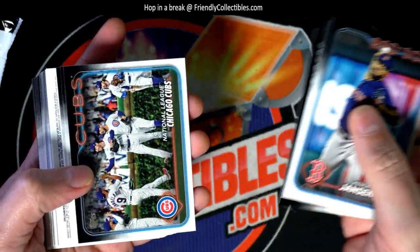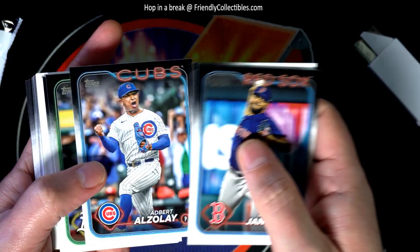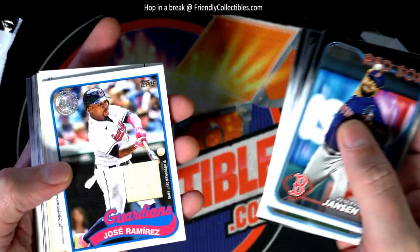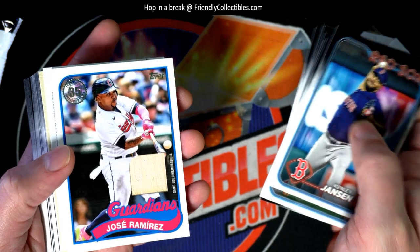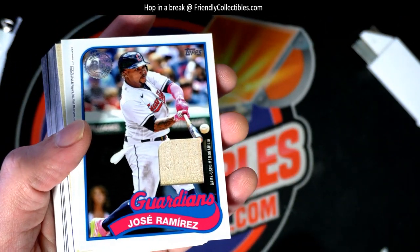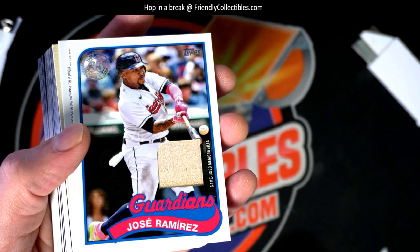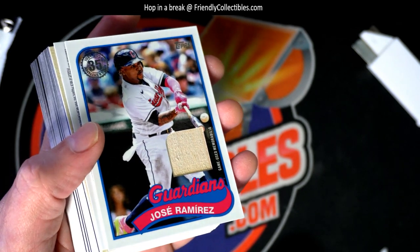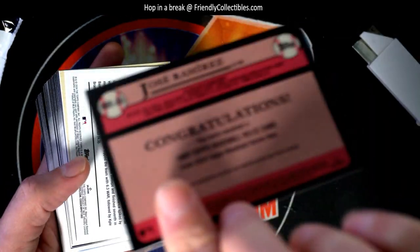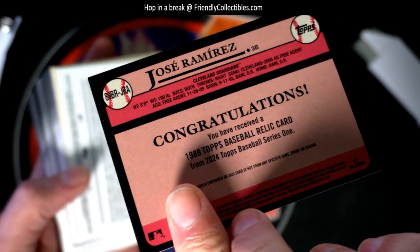Maybe there's a big one tucked away right here. Seth Brown, okay, Blue Jays — oh, it's a relic hit! Oh nice, Jose Ramirez Guardians bat relic pull. Sweet.